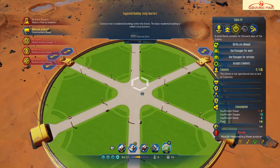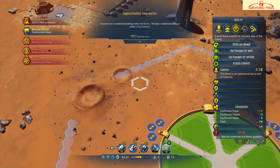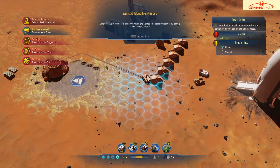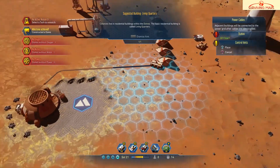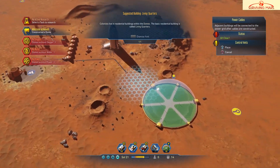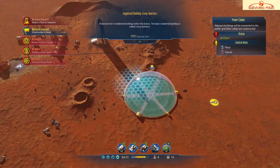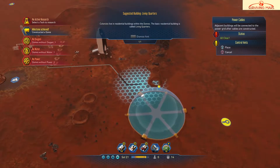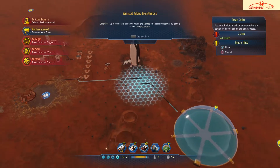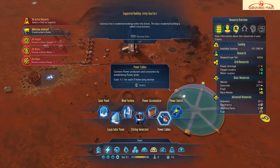Milestone achieved! We have an oxygen shortage, a water shortage, and a power shortage. Let's get all of that connected — let's start with power. There are the cables. I'll probably have to build more stations too, but I'll take this — can I drag it across here? No. I'll do this though. I had it — okay, there we go. Now we do our pipes.